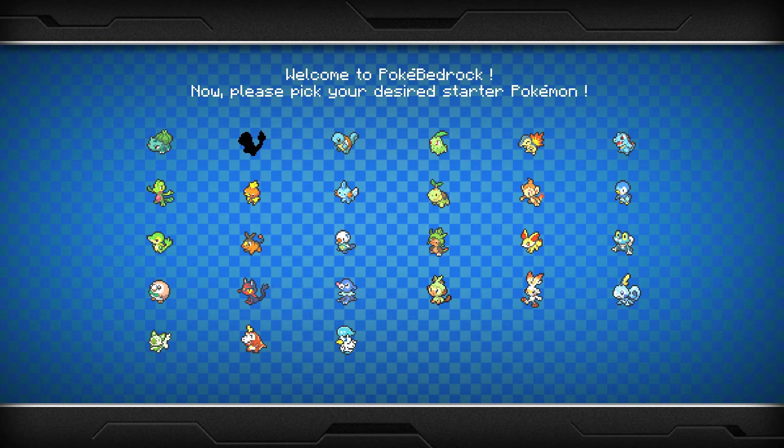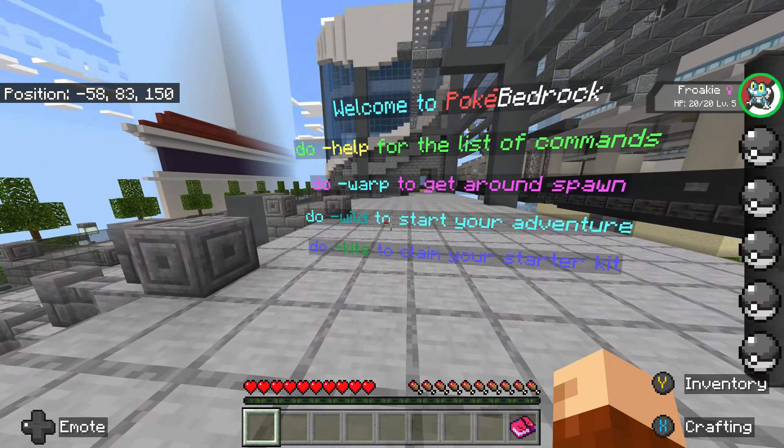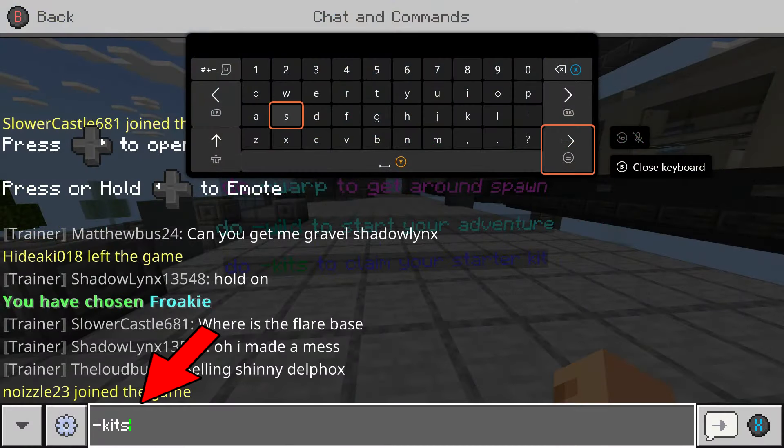After that, you will load into the world and can choose your starter Pokemon. Accept the rules, then read the instructions on how to get started in the server.